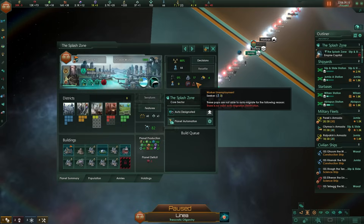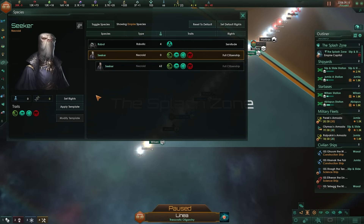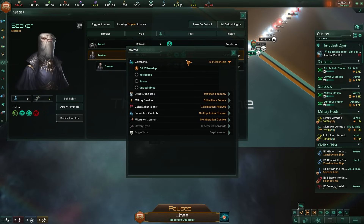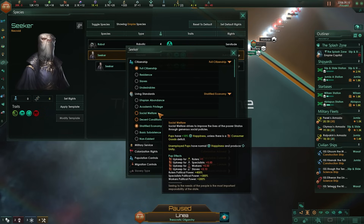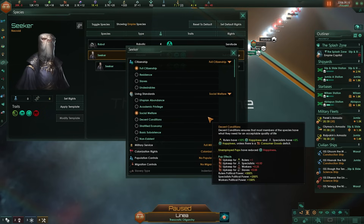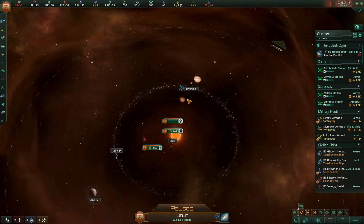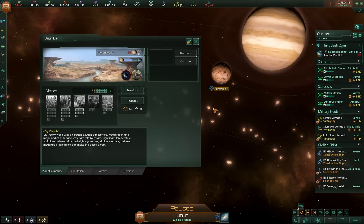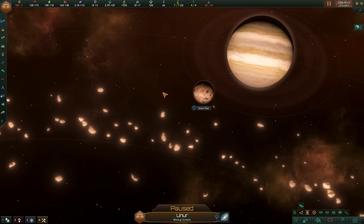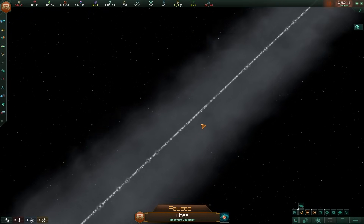This is causing capacity issues because I've got a whole bunch of pops that can't have any jobs, and I'm not Egalitarian so I can't get around it easily. I'll go with Social Welfare instead of Stratified to make pops happier. Once these pops are ready to go, they'll move to our new planet we're currently terraforming - a desert world that will be terrible until we turn it into a water world.